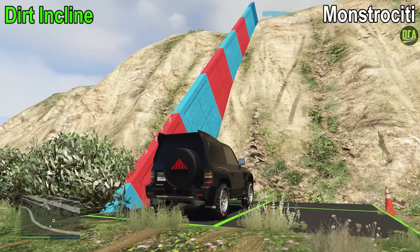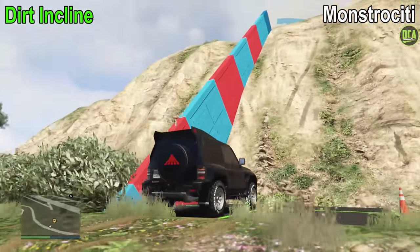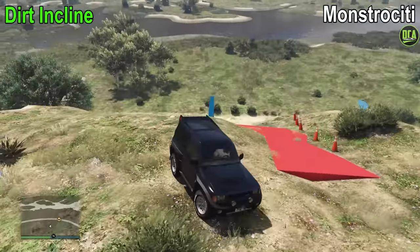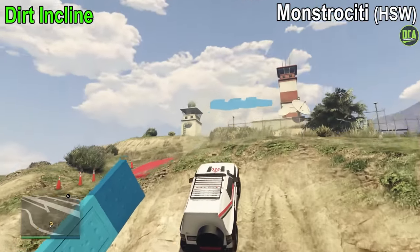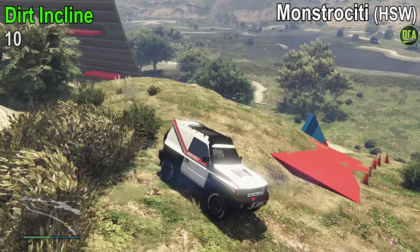Next up, we have the dirt incline test. With the great acceleration and grip it has, it rockets to the top without any hesitation, which gives it a 10 out of 10. As for the HSW variant, it's pretty much the same thing — with a little more power, slightly faster — so the same exact score here, 10 out of 10.